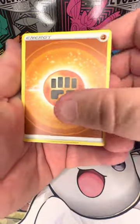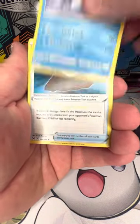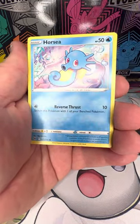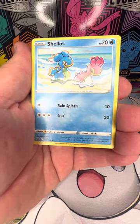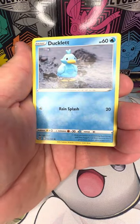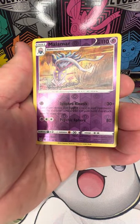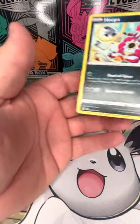Fighting Energy — right on. Comfey, Snorlax, Panic Mask, Horsea, Shuppet, Shellos, Hisuian Zorua, Grealith, and a non-holo Hoopa.